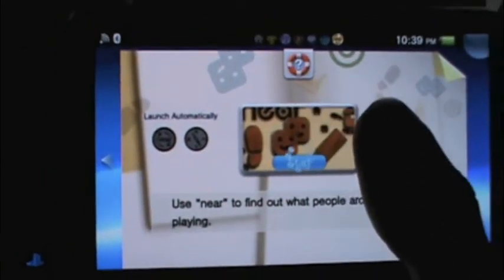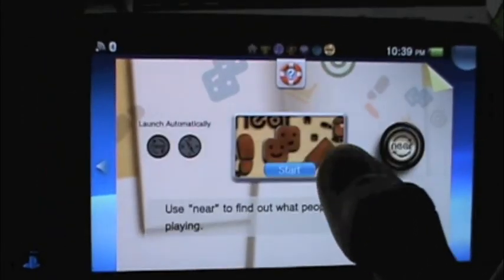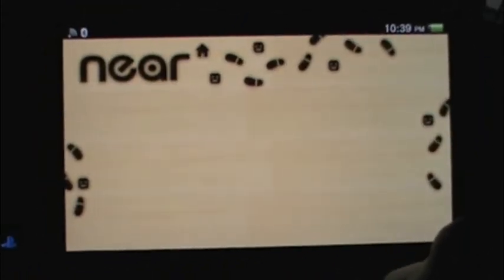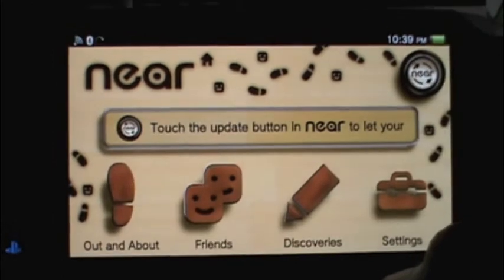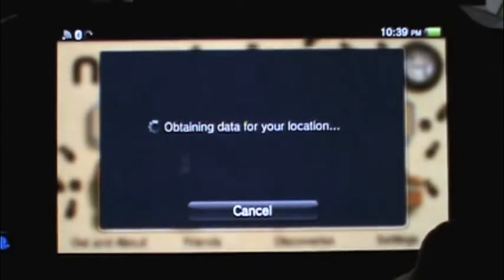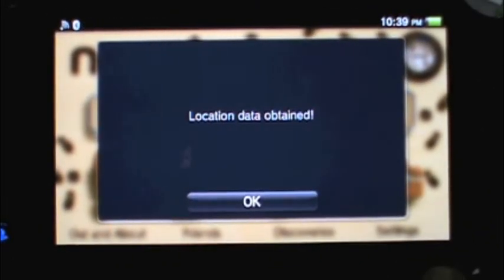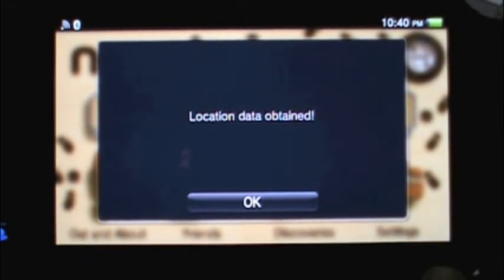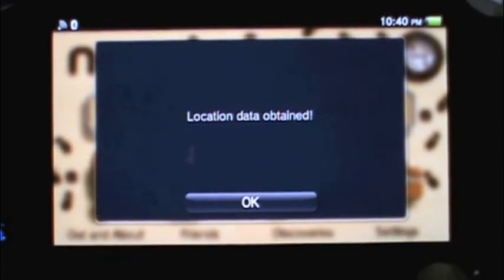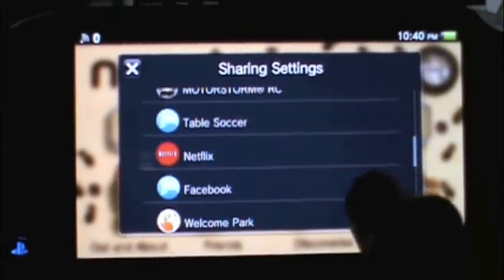If you're wondering about this new application called Near, and how it compares to the 3DS — the 3DS offers you content when you walk around, this doesn't, but it calculates how much you've been walking. It doesn't count your steps exactly, but it locates people that are nearby, like the SpotPass feature with the 3DS. I like it — it shows all my stuff.